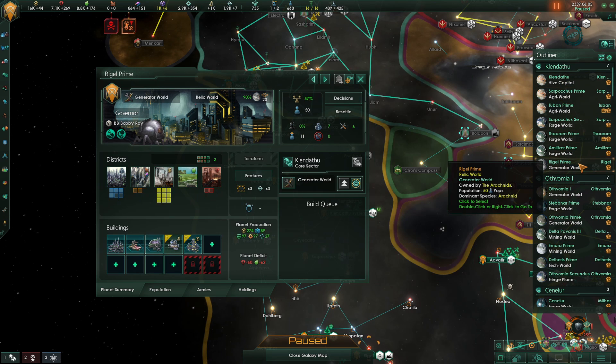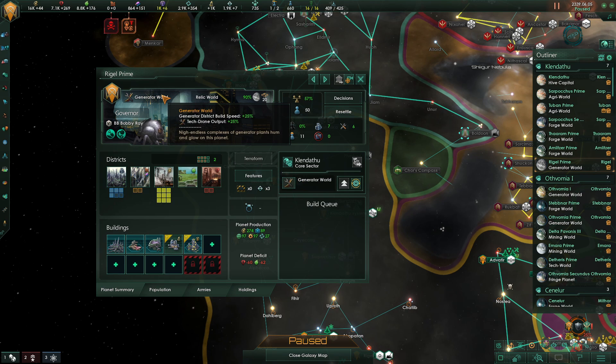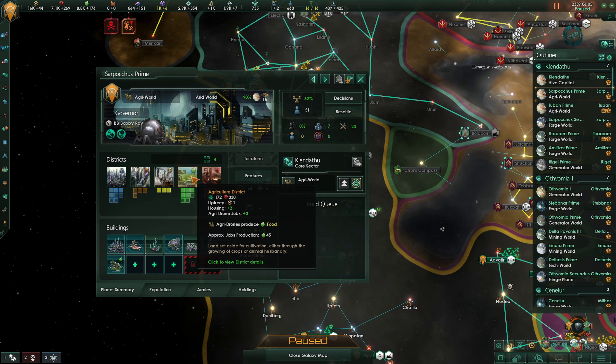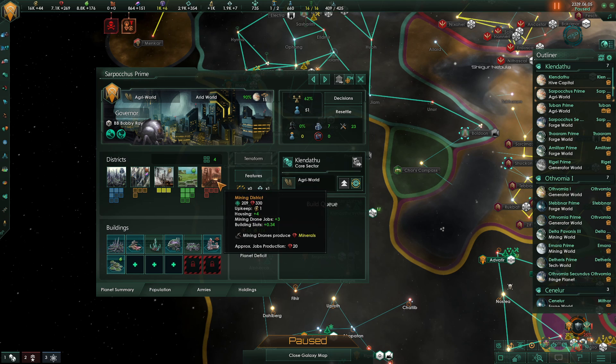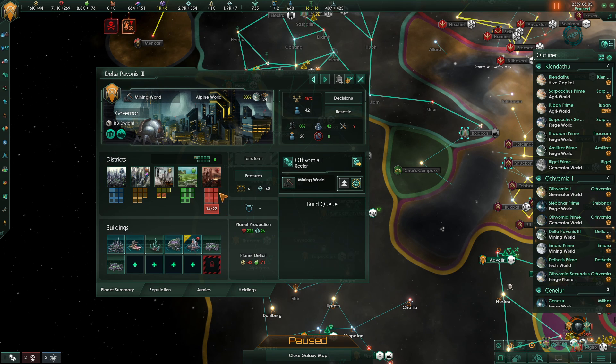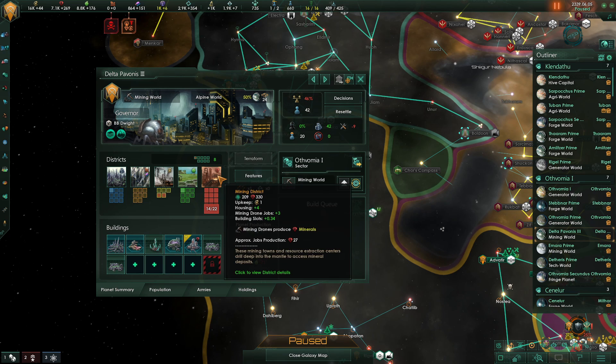You could also customize your planet and use the generator world designation for more energy production. Agricultural districts are quite literally your bread and butter districts — they produce most of your empire's food at the cost of one energy per month. Make sure to turn a planet with many agricultural districts into an agri-world to maximize food production. Finally we have the mining districts, which also cost one energy per month upkeep. Find worlds with many mining districts to take full advantage of the production there, since high mineral income lets you put more industrial districts down, which in turn leads to more alloys and consumer goods production.